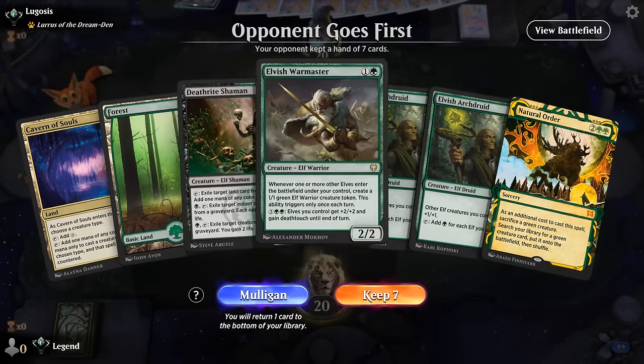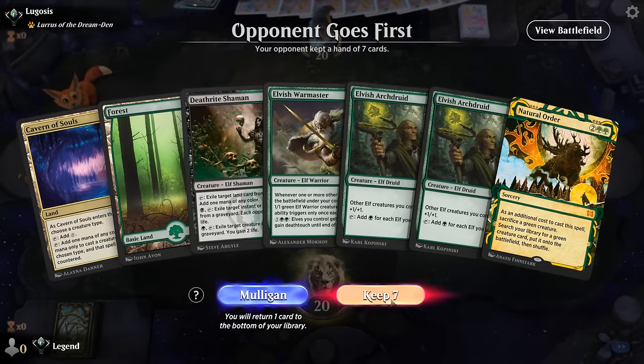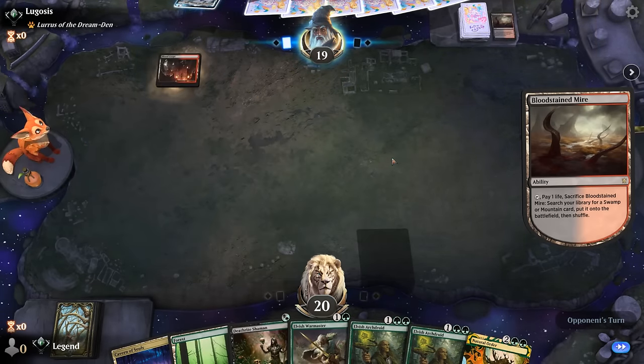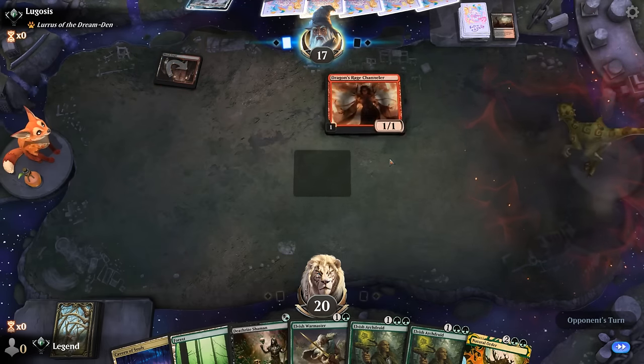We're on the draw with a keepable hand, a bit light on one-drops perhaps. Against a Lurrus deck we can expect a lot of interaction and fetch lines to enable Deathrite. Bloodcrypt — so it could be a Black-Red Burn deck. Channeler on turn one.